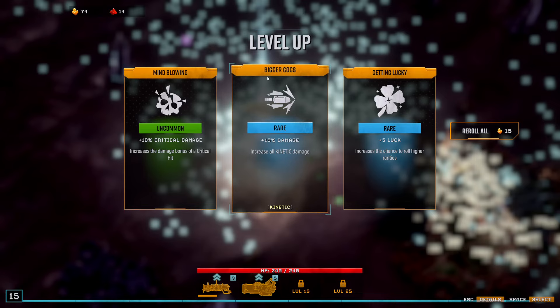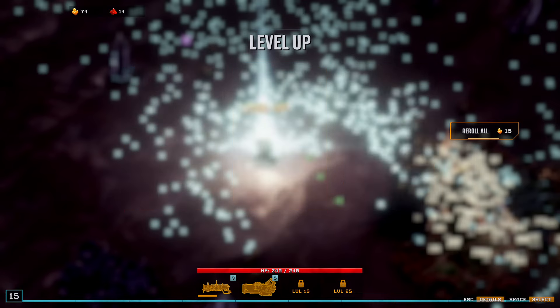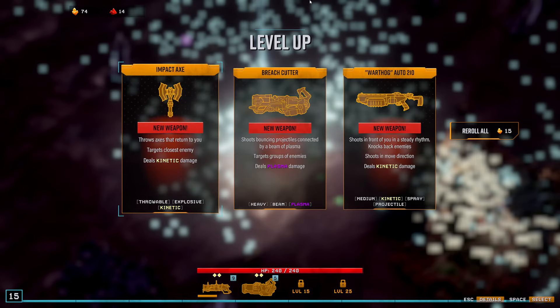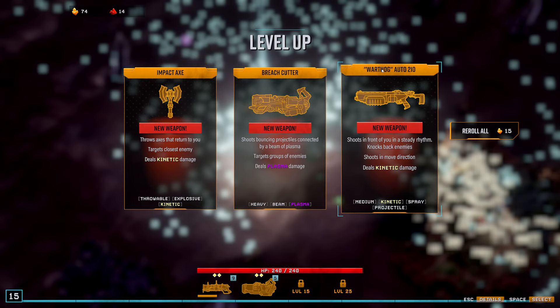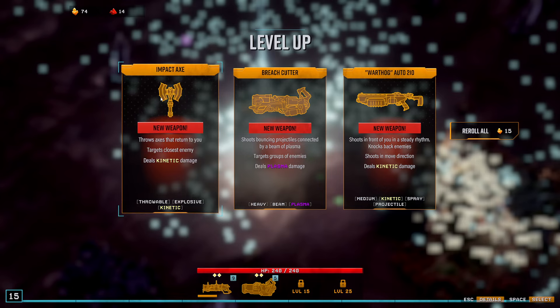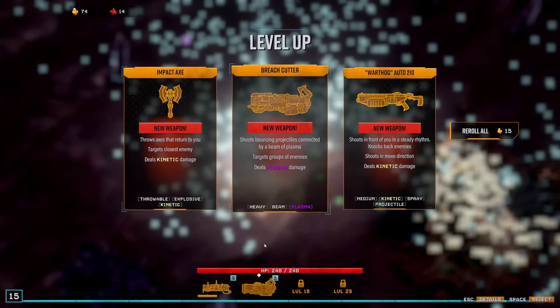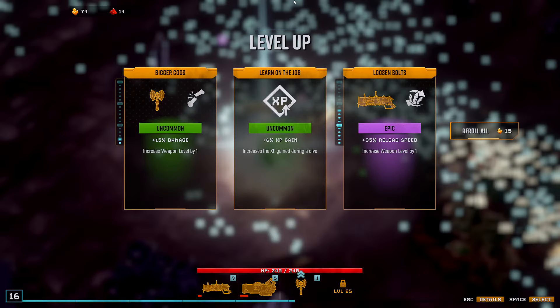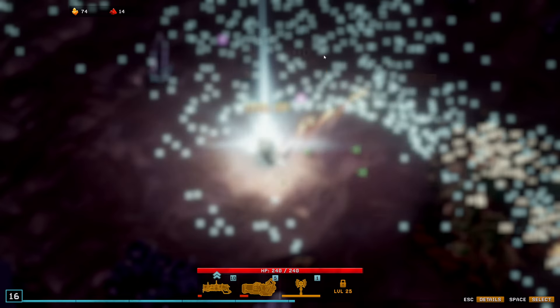Kinetic damage is okay. It's pretty early so I think I'm just gonna grab the luck for now — feels right. The only damage that applies to the rocket launcher. The axe does have some tags — explosive and kinetic — so it probably synergizes better here. Reload speed I don't really care about, but those aren't great either.